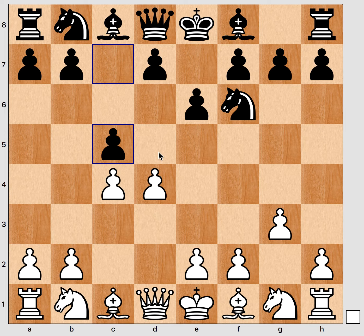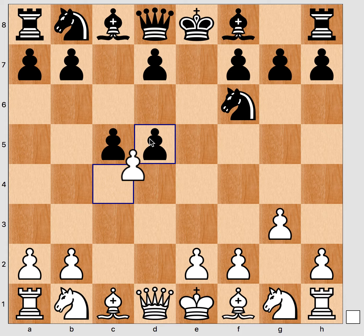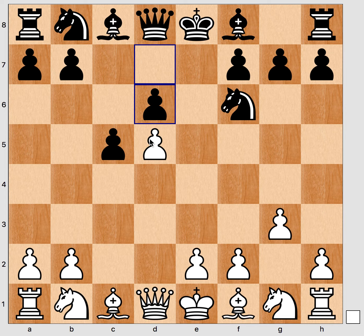The main idea behind c5 is that if white now plays d5 and black plays e takes d, c takes d, d6, we have now reached the Benoni structure.